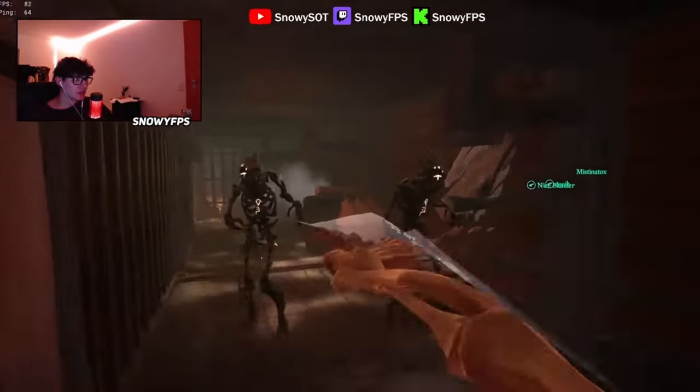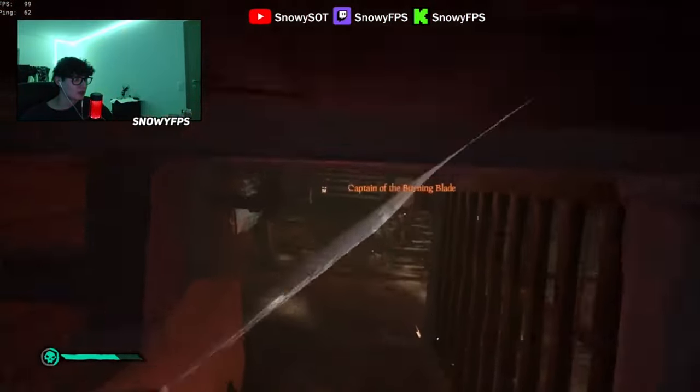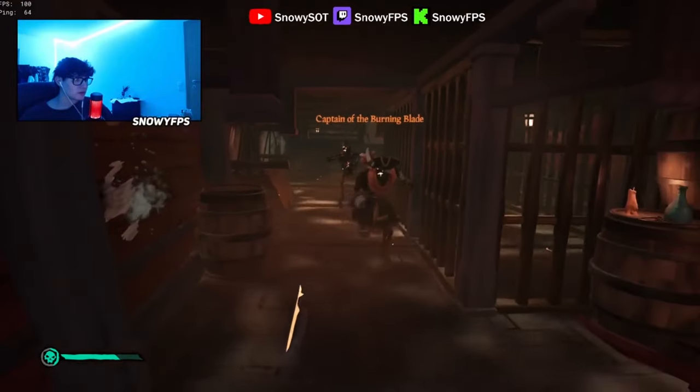I would recommend using a sword to kill all the skeletons downstairs. They spawn pretty fast, they repair very fast, and the ship sinks pretty slow.